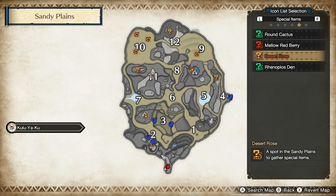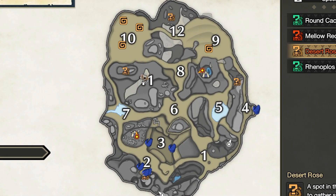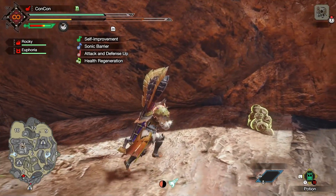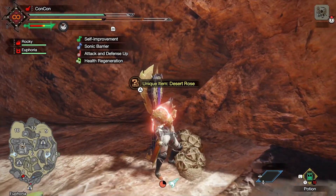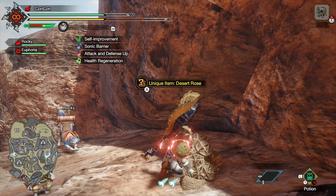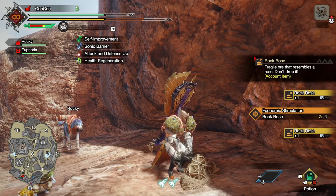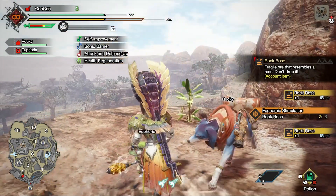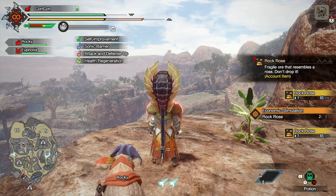You'll see orangey markers with question marks on the map — those are the ones you need to go to. There are only about four locations on the entire map where you can find them. Once you find the Desert Rose, you'll notice it looks like a bunch of rocks. This is a Desert Rose that we're going to be mining or harvesting to get our Rock Roses. That gave us two Rock Roses, so we have to go to another location on the map, one of those other question marks, to find some more.